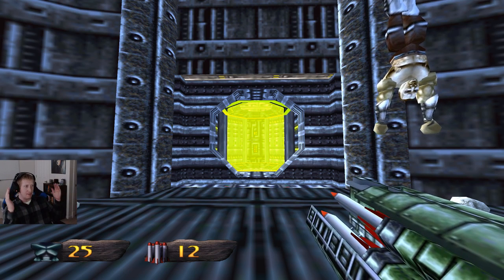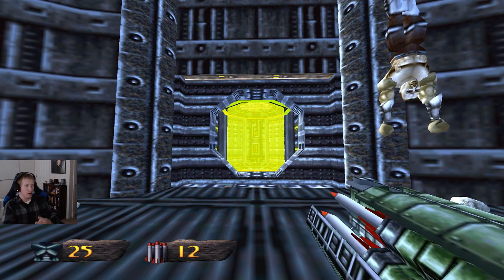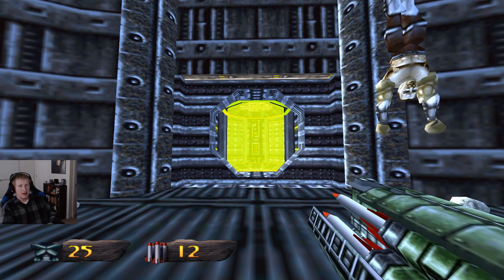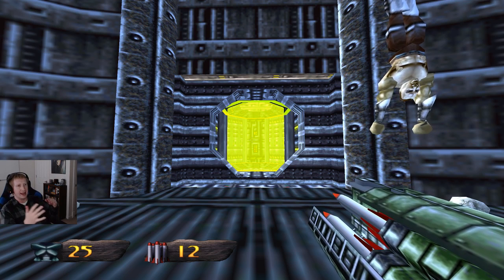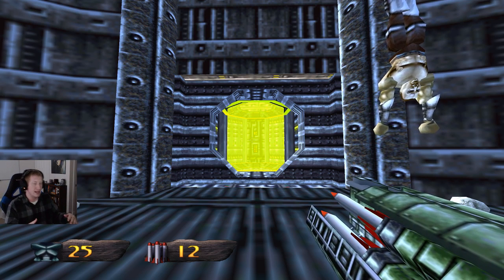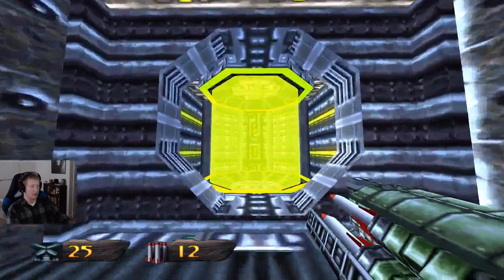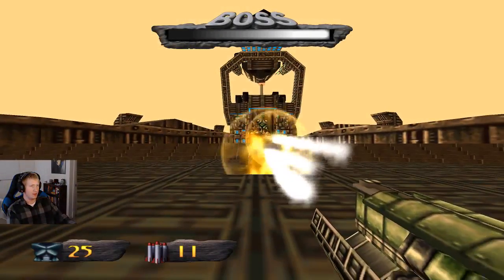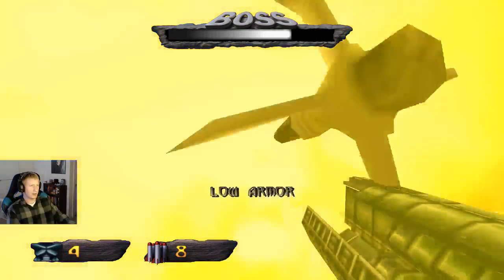The idea is just stay close to him, bait him, hit and run. When you enter this fight, take a step back — you get three free shots with the rocket. I take four because he usually just charges you, I bait out an attack and do damage. I'm willing to take the health loss, so if you don't want to do that, you don't have to.